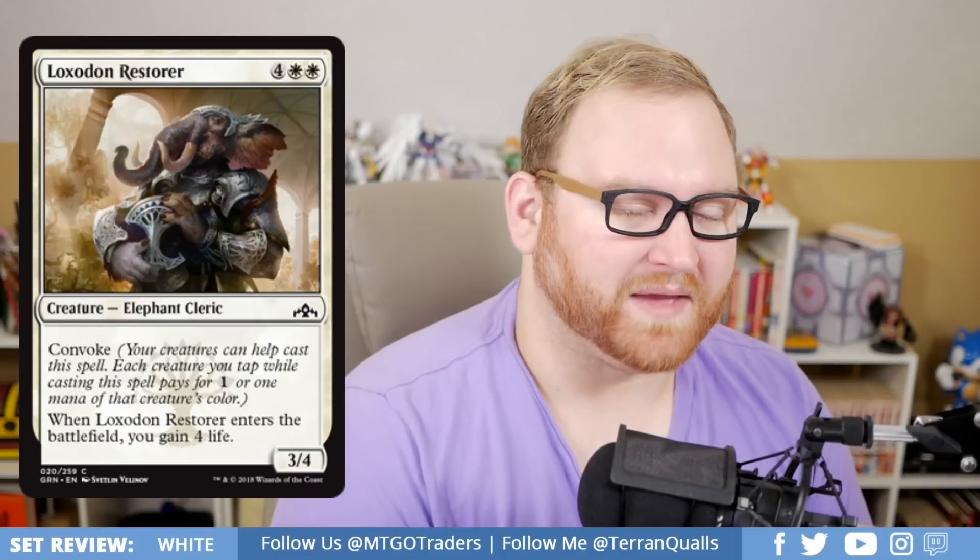Loxodon Restorer is a six-mana 3/4 Elephant Cleric with Convoke — when it enters the battlefield, you gain four life. This card is okay, not great, not terrible — just middle of the road. With Convoke, if you're ahead you can make it a four-mana 3/4 that gains you four life, which is better. But if you're behind, paying six mana for a 3/4 that gains four life is just bad. Convoke is amazing when ahead and terrible when behind. A middle-of-the-road pick for draft and sealed, and not going to see any standard play.